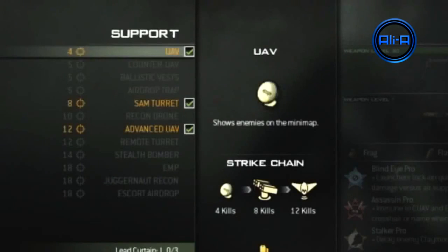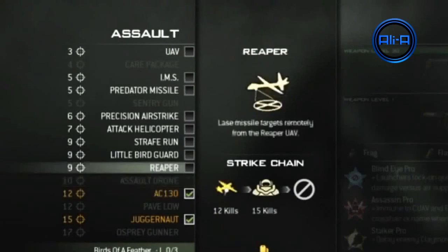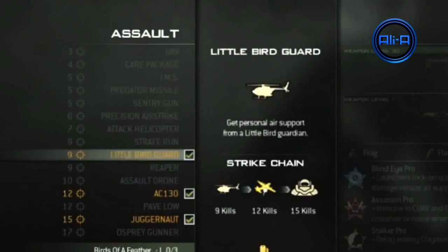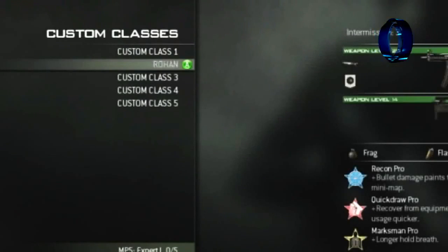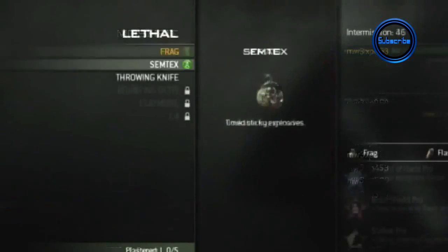In terms of the highest prestige and the highest rank, there's been nothing confirmed so far. However, I've had a look at some screenshots and it's shown that the RPG or the rocket launcher is acquired at level 80. So it appears that the highest rank has been increased from 70 in Modern Warfare 2 up to 80, which is crazy.